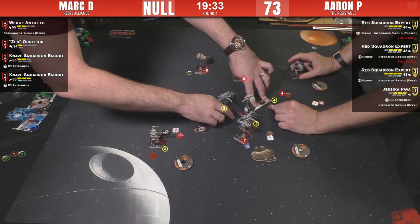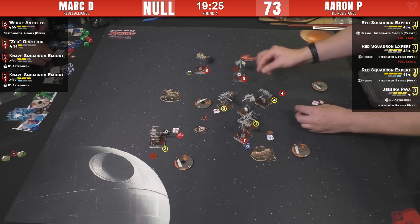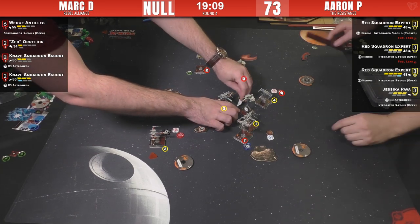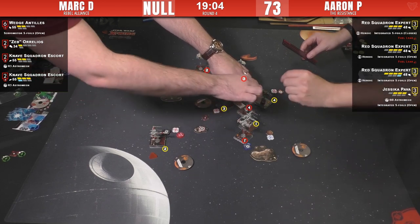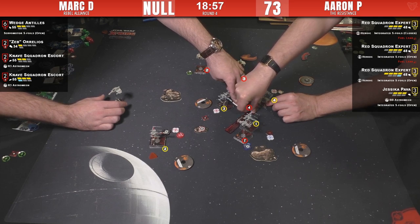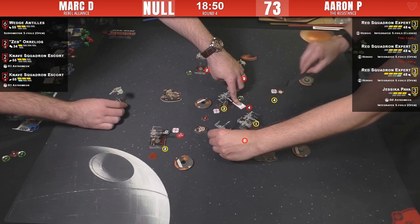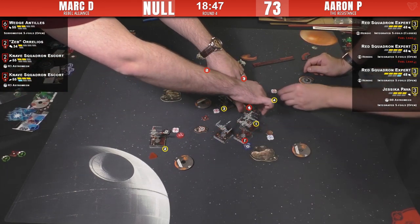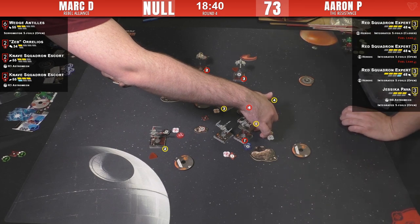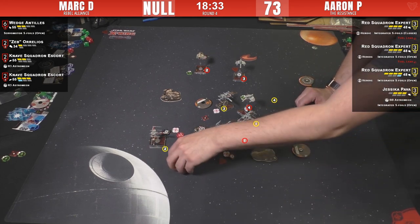That guy still has a target lock out on someone though. It's like he's doing a U-K. Does he do five forward? No way — maybe four forward. Four-K, yeah. The other one will come up one forward to give Jess her re-rolls. That's how X-Wings go — they do the K-turn. What's he going to do with the four-forward? It didn't make any sense — yeah he's going to go attack his friend. 'I'm changing sides — let me spend 25 minutes getting back in this game.'